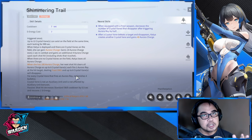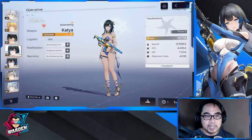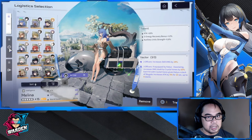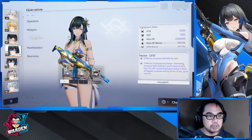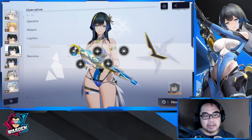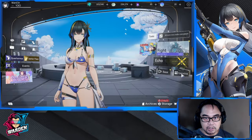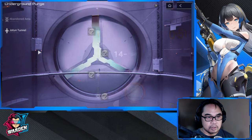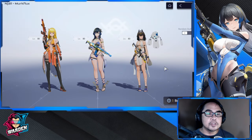For every crystal vein that fires on the Aurora Ray, it replenishes four bullets — that is the key mechanic. My Katya isn't built that much yet, so attack and alignment index are your main takeaways here. I only have manifestation zero, and not even manifestation one for both of her partners. Let's go to Neural Sim.